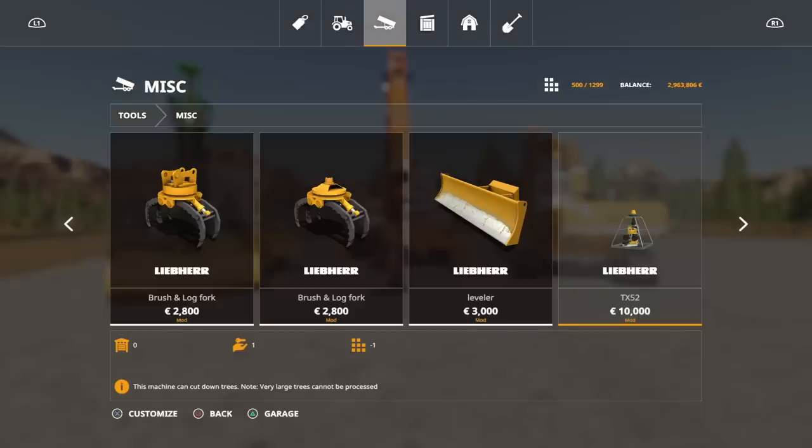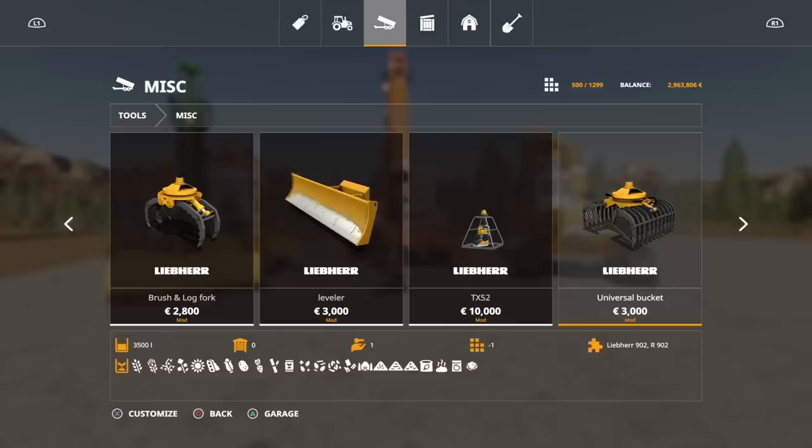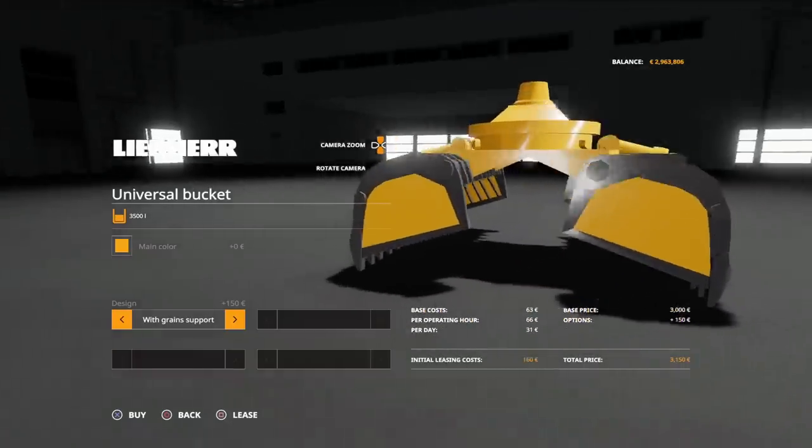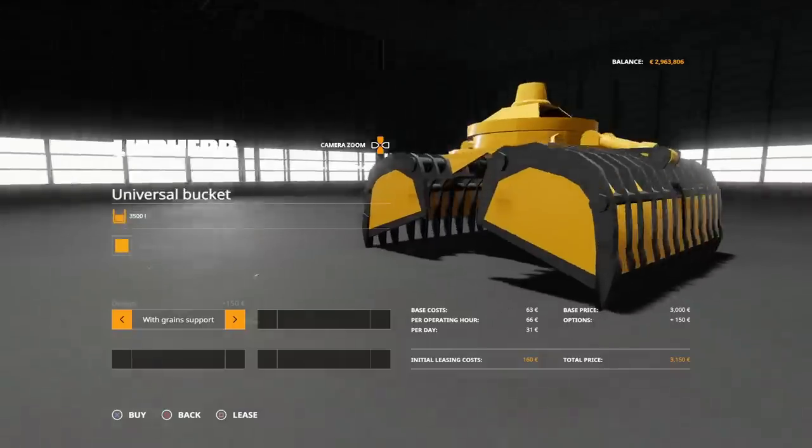For 10 grand, you add that tree harvester head to either one of those machines and you're looking at 100,000 total - the cheapest tree harvesting package you can get, unless you lease of course. That gives you options to get into forestry work or clearing land fairly inexpensively and fairly quickly. Note: very large trees cannot be processed, so how far up that header will go on trees I'm not too sure yet. Then we've got the open-sided universal bucket - more like a sugar beet type bucket at 3,500 litres. You can have it standard or with grain support, where it becomes like a big closed bucket.